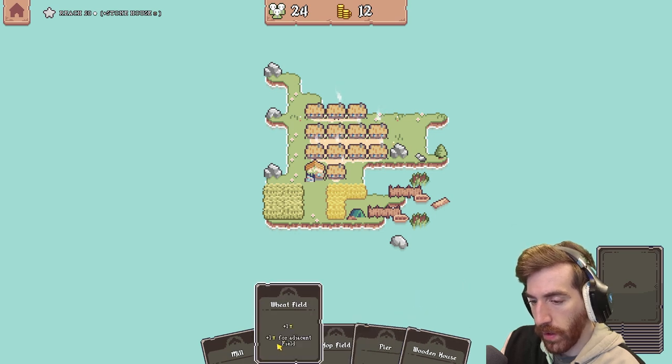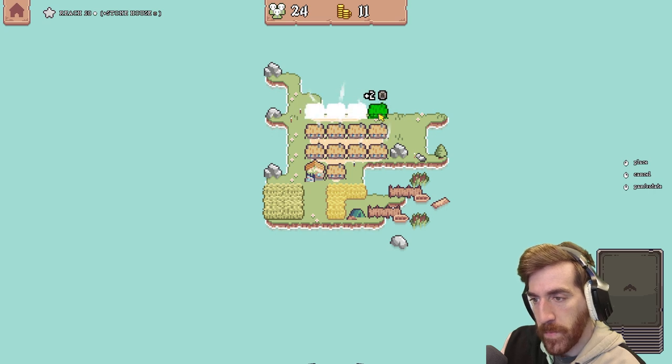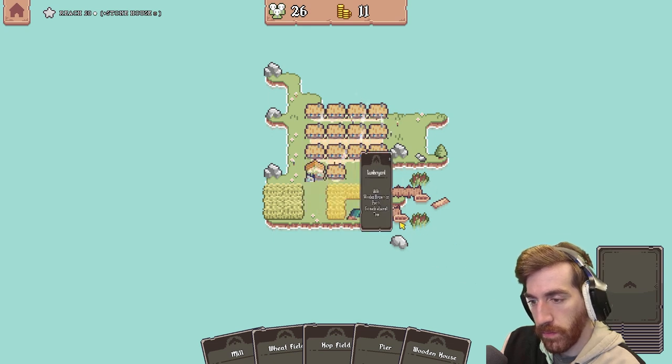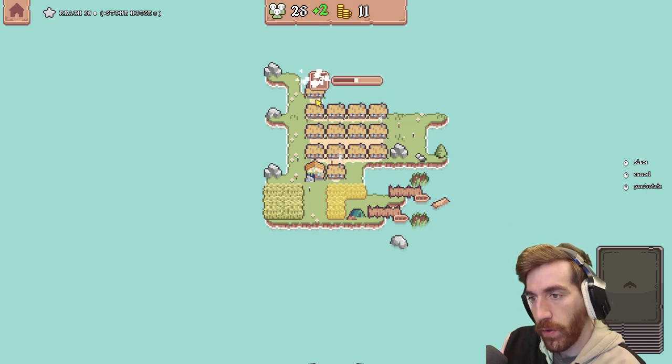I need land really. Yeah, that's the only completed one, isn't it? More wooden houses — I don't know where to put these guys. Why does this give me plus one but that gives me plus two? I'm not gonna question it. Can I get that wheat field? That's plus one right there — that works.